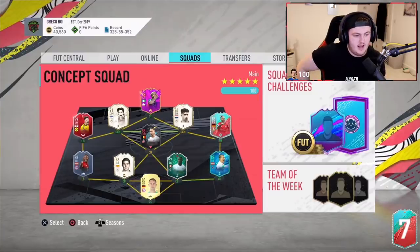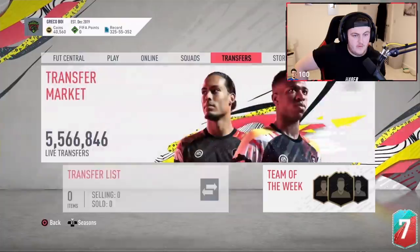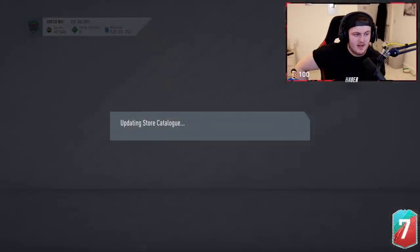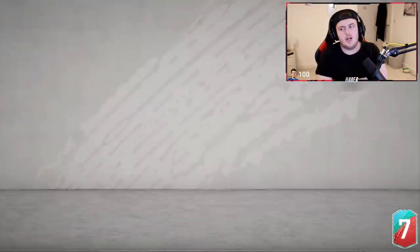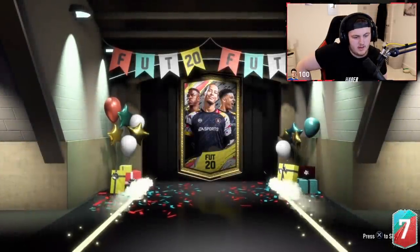Now it's time for Spinex's pack. He wants that Alaba — hopefully we can provide that. And if not, hopefully we can provide a Mbappe or something, as a really good consolation if we can't get Alaba. Here we go. Come on EA. I see something good. What are we saying? What are we saying?